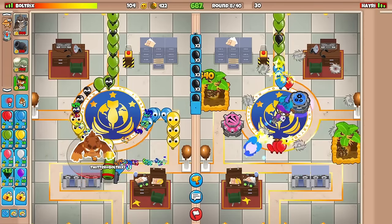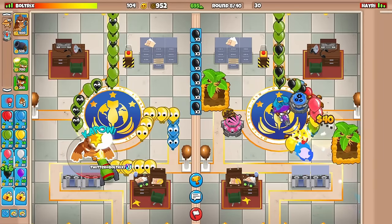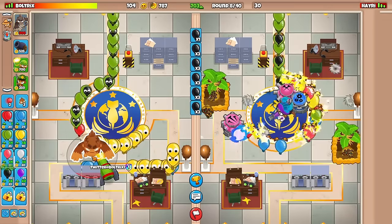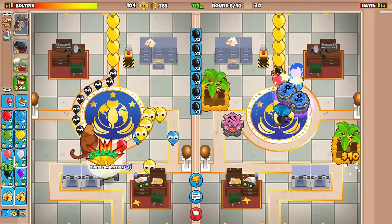I'm going to go for Pat. Oh my god, round 8 Pat Fusty, guys. My freaking goodness. Hopefully this all ends up working out, but we're also going to have to go for a decamo Mortar as well. Let's go for Pat there. I'm going to set Pat to Strong.